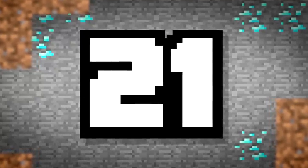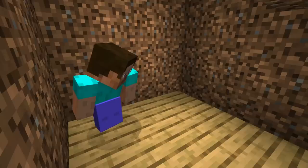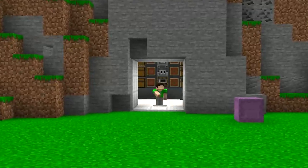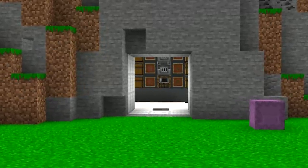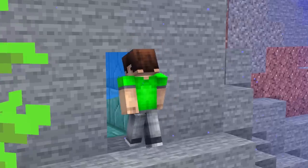Number 21. Noobs build their bases out in the open — they use wooden doors and usually add pressure plates. If you're on a server or even your own world and security isn't a top priority, you're never going to make it. But you've made plenty of secret entrances, so I know you've got this one locked down.